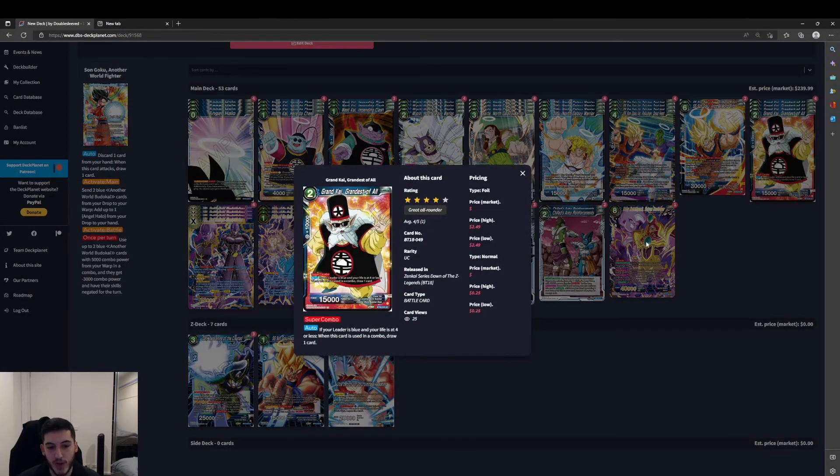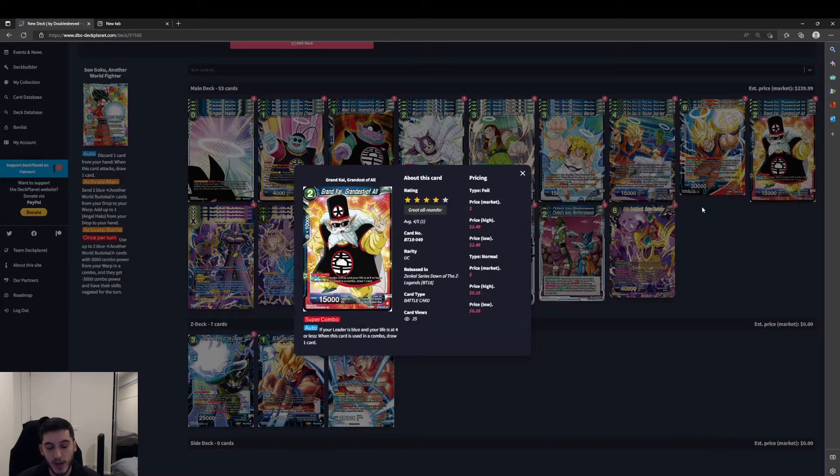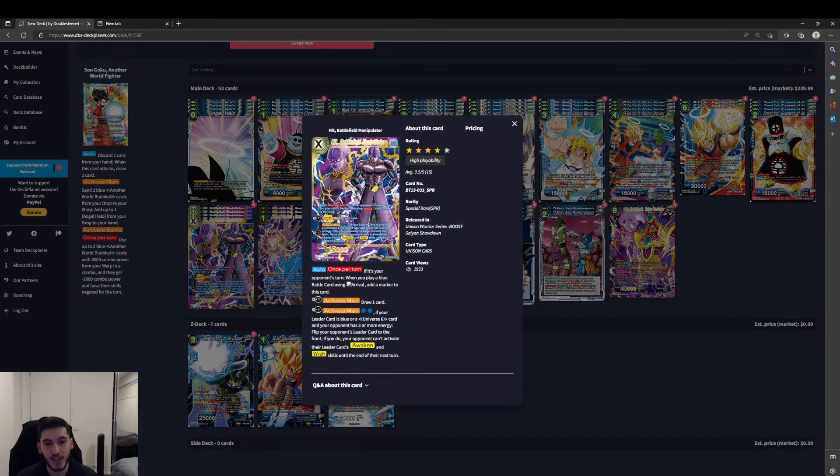For the super combo we've got Grand Kai, Grandest of Them All. We've cycled through the deck a fair bit, and towards the late game we kind of just start picking up cards from the drop area, so it's good to be able to continue to draw without relying on some of our other battle cards and leaders.